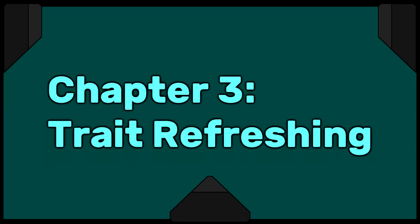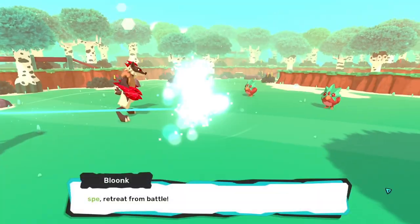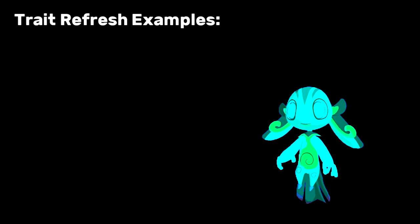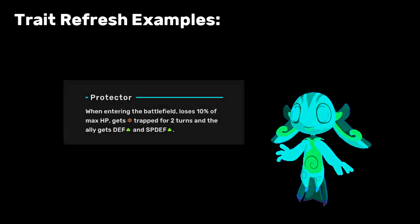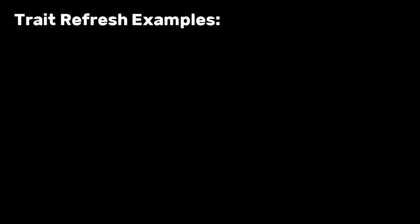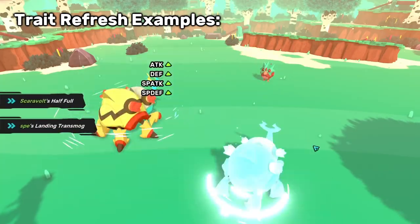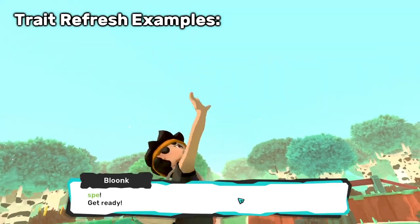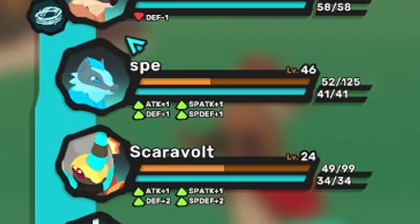Chapter 3: Trait Refreshing. Many Tems have a trait which applies only once per battle. Whether it applied already or not, Mimit gets a refreshed version of that trait whenever it transforms. Most notably, if you transform into Kino with Protector trait — even if it already used it once — you can buff another Tem with Protector when you bring your Mimit in. This can also get you extra turns of Deceit Aura if you bring in Mimit to copy a spent Nagais. There's a cool interaction with Half-Full Scaravolt: if you copy Scaravolt with Mimit, its Half-Full doesn't trigger right away, so you can switch it out and bring it back in later. Half-Full triggers before it transforms, so Mimit becomes a copy of whatever Tem you want and gains the Half-Full buff.